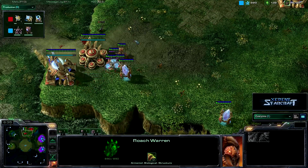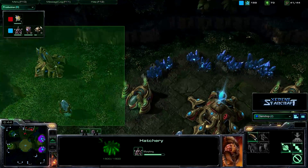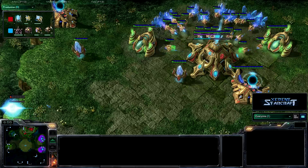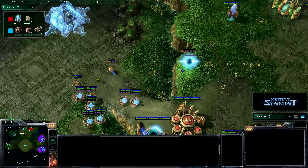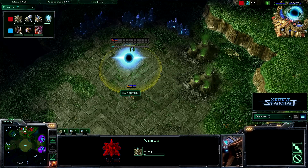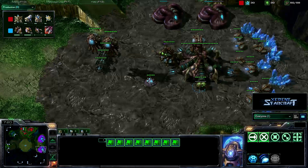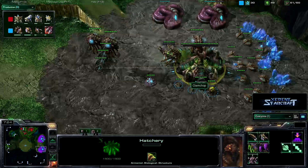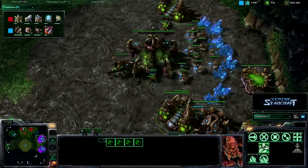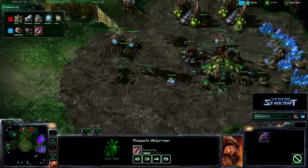Going back to InControl, he seems to be getting a lot of sentries. A Zergling was actually able to run up there — he was able to scout off that gateway. So what Clam Chop is probably thinking is that he's going a 3-gate Robo — oh, he's actually going a 3-gate Expansion, which is a very standard build for most Protoss players. Getting his nexus up right now with a ton of sentries. And Clam Chop is still macroing up hard, getting his two extractors up, and he's getting his Roach Speed upgrade — we're definitely going to see a lot of roaches in play soon.